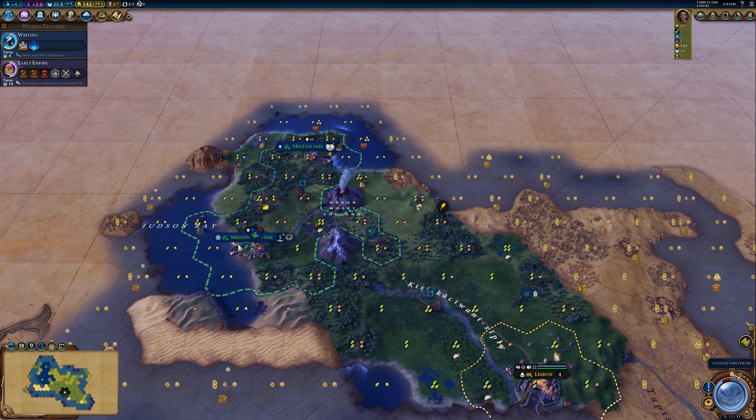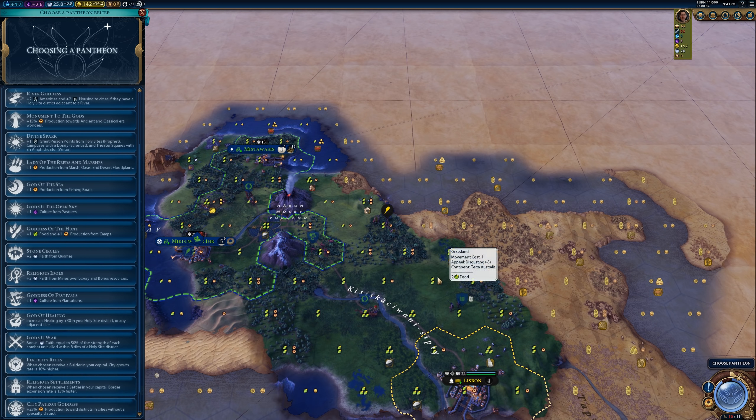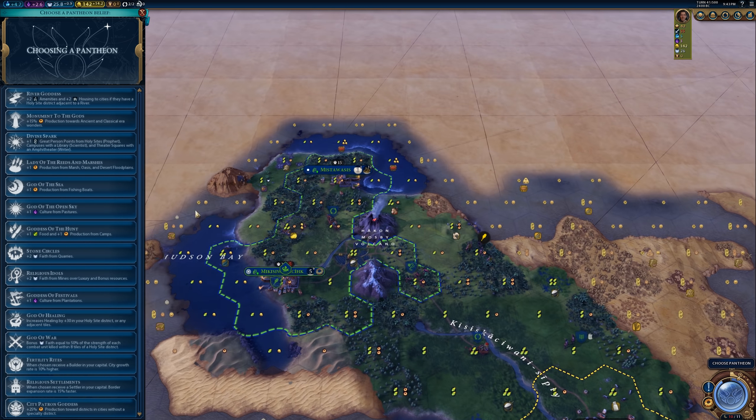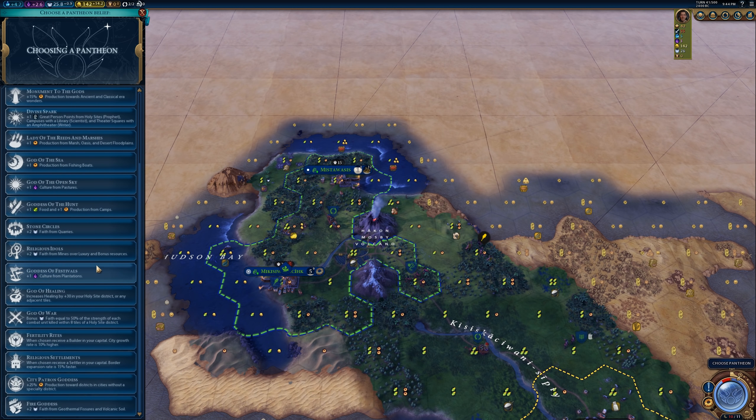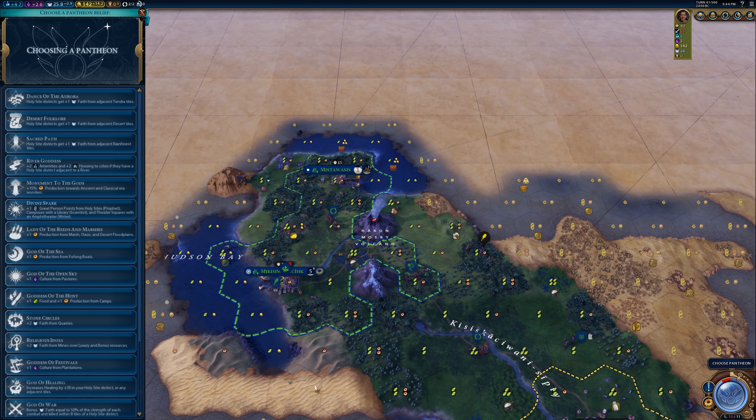The pantheon choice is right here on the left-hand side — that was one of the changes in the patch, so we can actually see the map and see which options would be beneficial. The volcano thing would be kind of interesting; I know that's one they added. If we had some geothermal fissures I might take it, but sitting around waiting for the volcano to maybe erupt — I don't know that we want to go that route. Fire Goddess is down here; holy sites get faith in tundra or desert, but we don't really have enough of those.